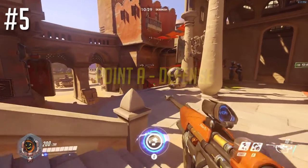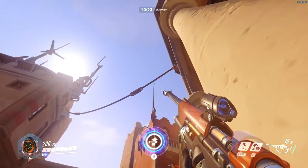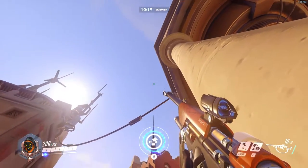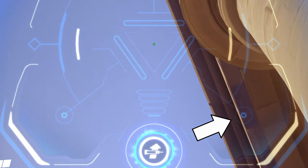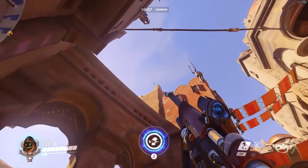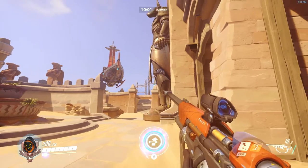Point A defense — there are a lot of good defensive throws. Right here, you can stand next to the pillar. You'll probably be behind your Reinhardt shield, hopefully. Line the center of your crosshairs with that corner, and make sure that blue circle is along that line. When you throw it, it'll land on the right side here where teams will normally group up.